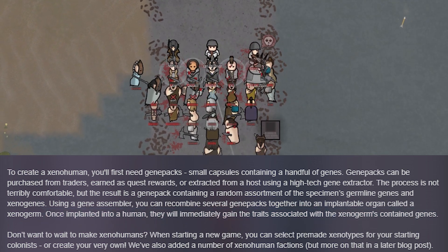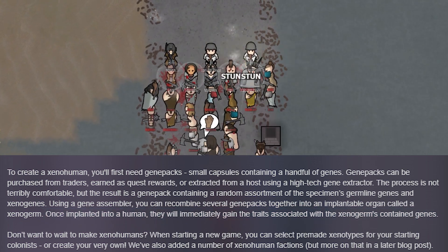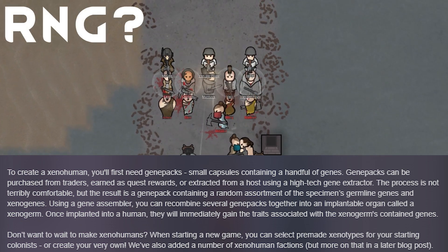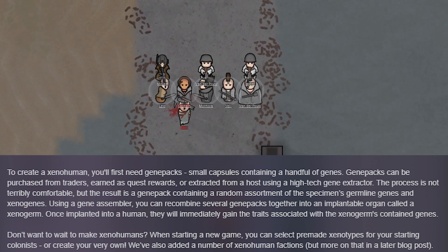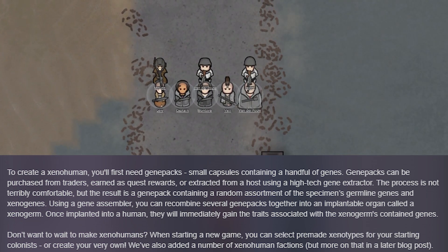One thing I am curious about is how the traits are determined when you extract them, and if this is kind of an RNG system for whether you get good xenogenes or not. Germlines seem to be cosmetic, but maybe there are also some really good germline genes that you can get.